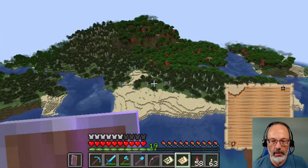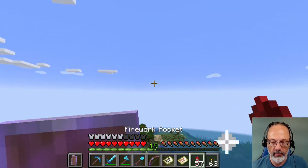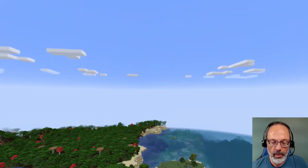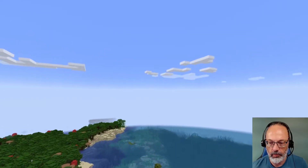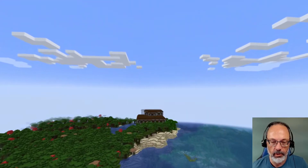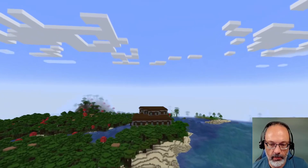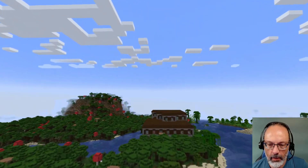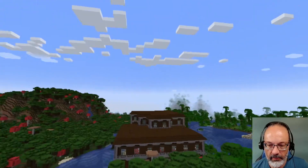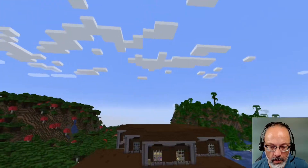I'm going to fly over it because I haven't seen it for a while. This is the game where I found a forest mansion pretty soon after I started playing. And there's an ocean monument — right there. Have I looted that? I think I have. I'll be able to tell from the outside because the roof probably will have a bunch of holes in it.